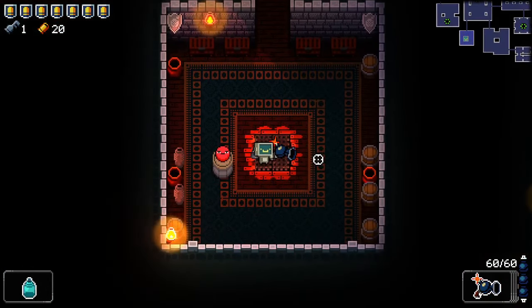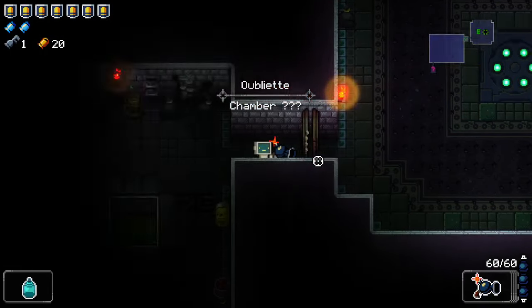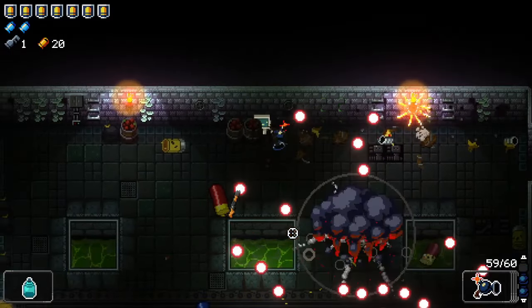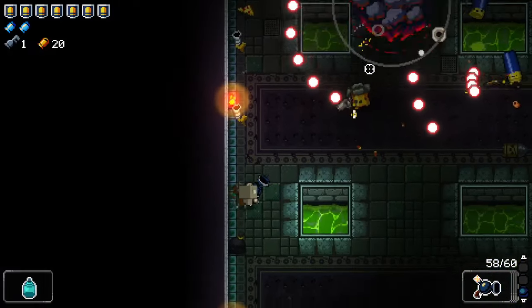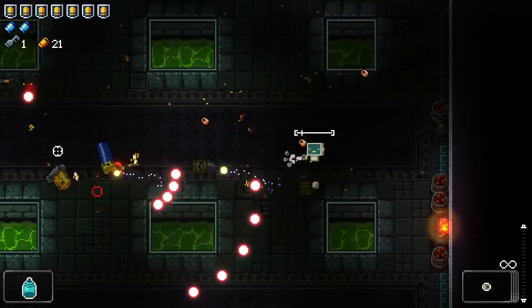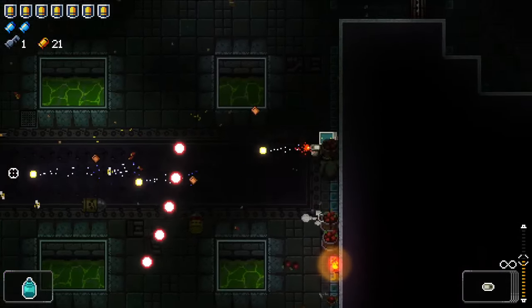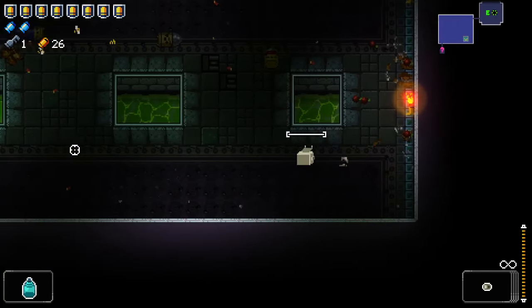That was a good first floor — let's see how this next one goes. We've already got an extra key, so if we find anything we'll be all good, probably. We will still need to be careful. Speaking of which, what is going on? That was a lot of enemies all at once. Also, I forgot I have Bumbullets — that's going to be really helpful just because I don't have to worry about larger groups as much. The bees will be able to handle things.